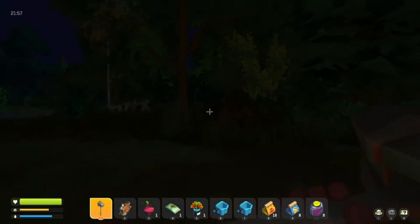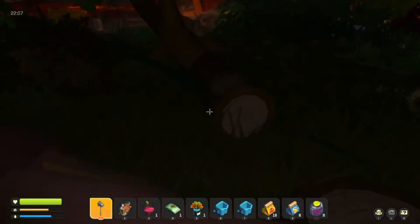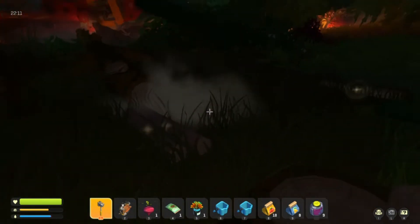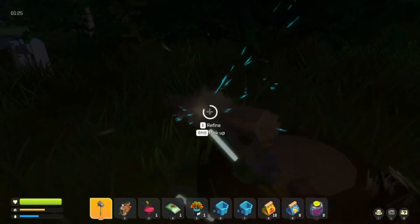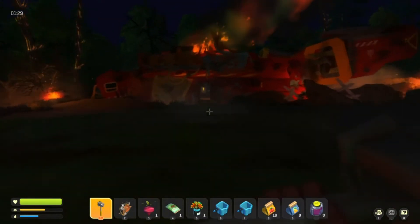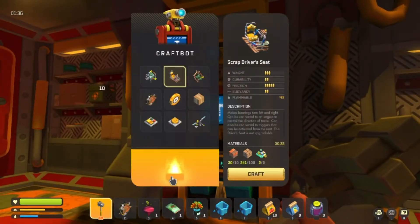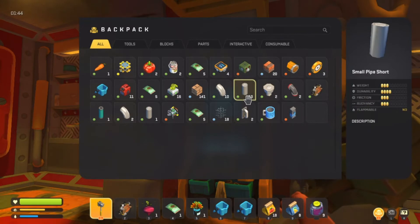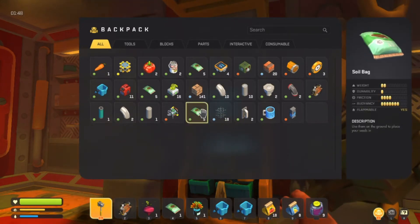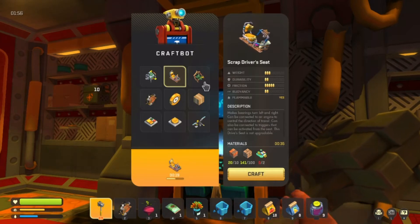We'll just come over here with our hammer. Simply state: it's hammer time. So we have 70 and we need 100. Man, I wish processing these trees was a lot faster. All right, there we go — we finally got all the wood that we need. Let's run over here, click onto this, collect that part, and now we will craft our chair. We have 141 wood so it'll definitely help us out.